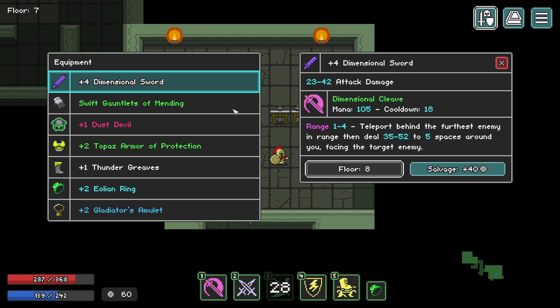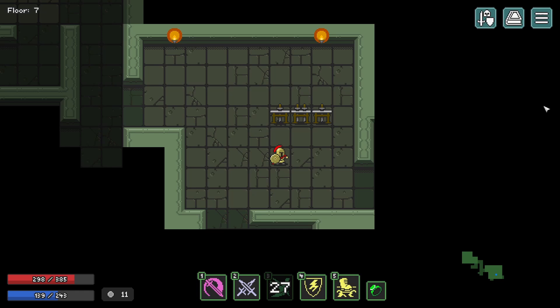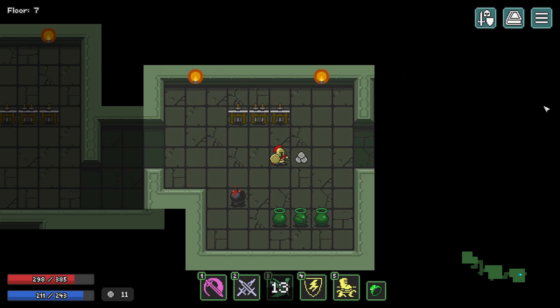I haven't been upgrading my items at all, so let's go ahead and do that. Let's upgrade this Dust Devil as well — that increased how long the Alacrity buff is going to last. That doesn't happen very often. You can upgrade gear quite a lot of times and it won't necessarily increase how long its buff lasts.